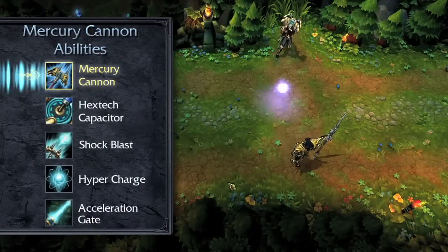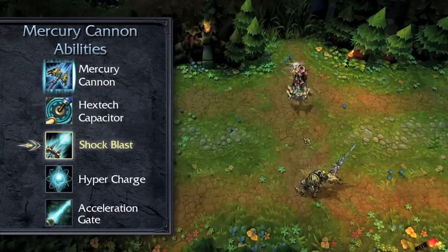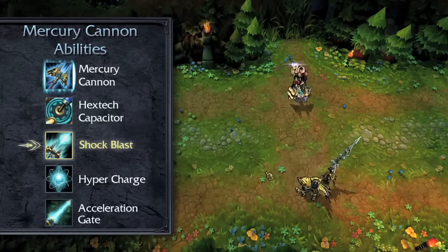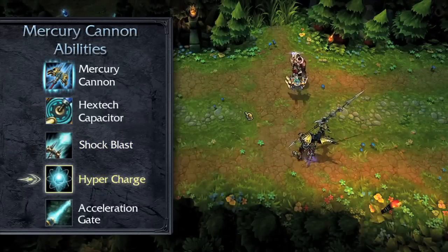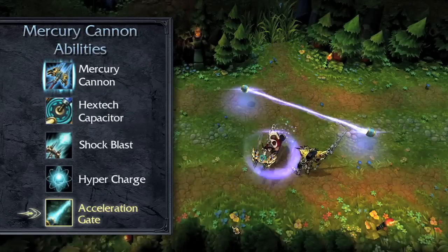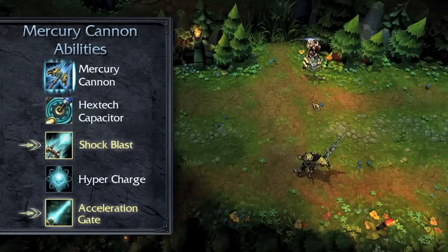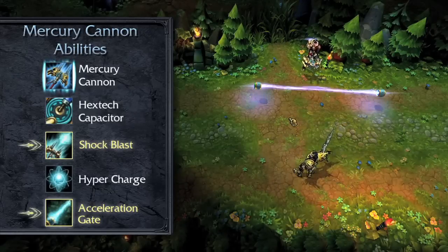While wielding the Mercury Cannon, Shock Blast fires a skillshot nuke that detonates at the end of its range or when striking an enemy, damaging all enemies caught in the explosion. Hyper Charge greatly increases Jayce's attack speed for his next few basic attacks. Acceleration Gate places a wall that increases the movement speed of all allies who pass through it. Additionally, firing Shock Blast through Acceleration Gate will increase its speed, range, and damage.